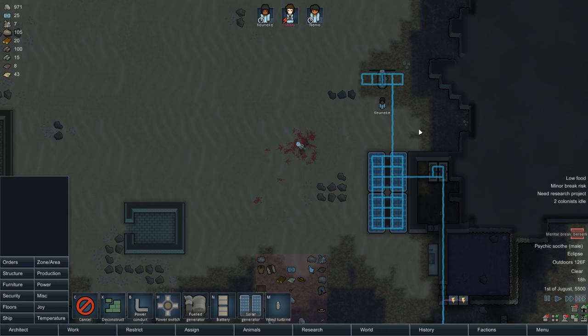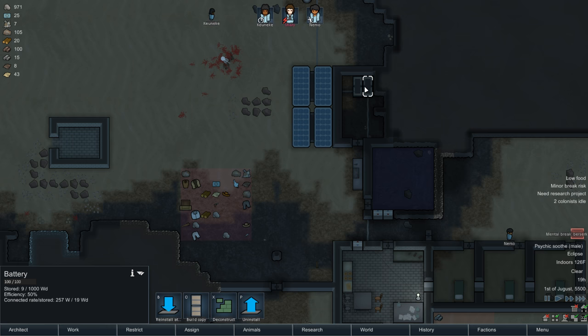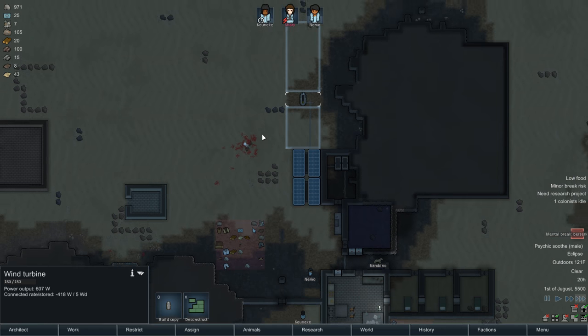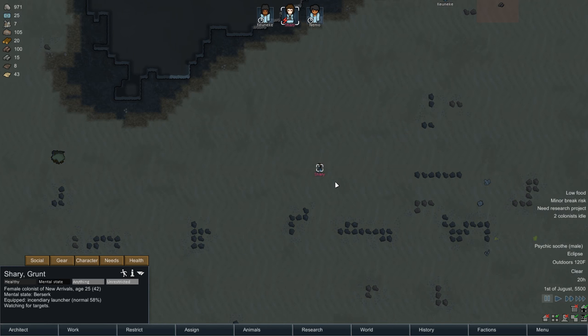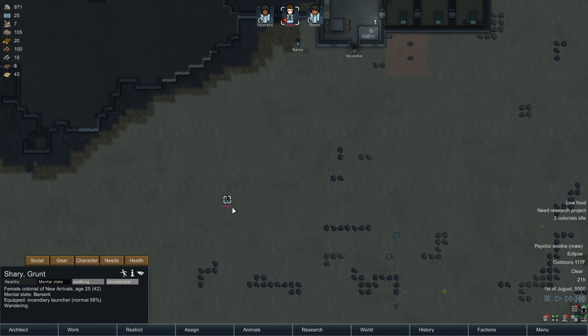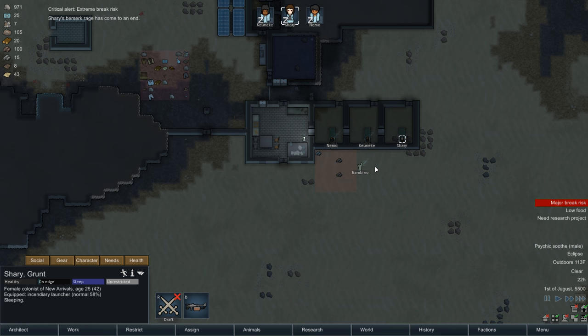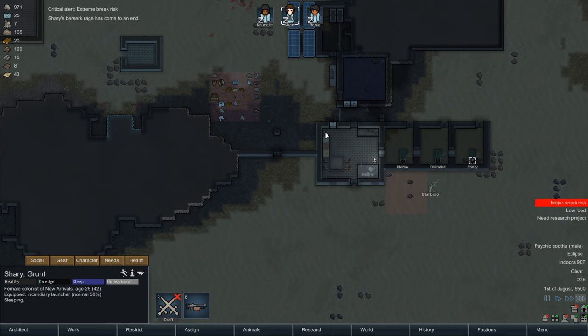How much power is that going to give us? Oh, Sherry just flipped her shit. Turn the lights back on - should be turning the ACs back on as well, but I don't see that happening. They are storing stuff. It's outputting about 600 watts. The final break was raw cannibalism. Oh God, she's got a rocket launcher! That's not good. I don't need you going berserk with an incendiary launcher. Can I make you drop that? Nope, I can't do anything with you. She just got pissed off and kicked around some dirt for a while. She's fine.